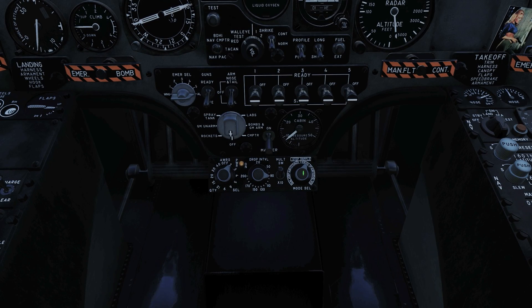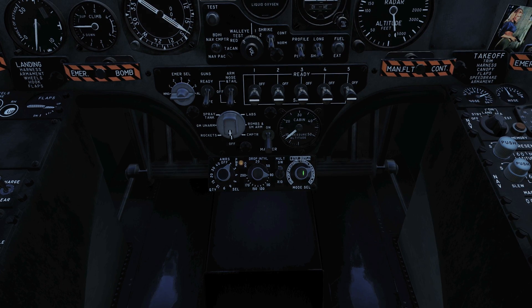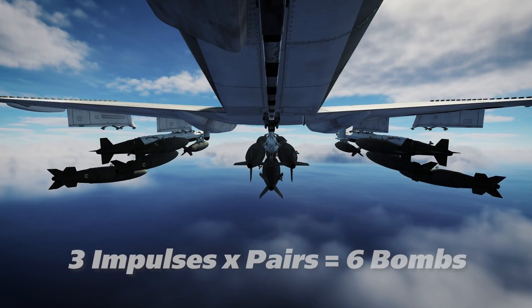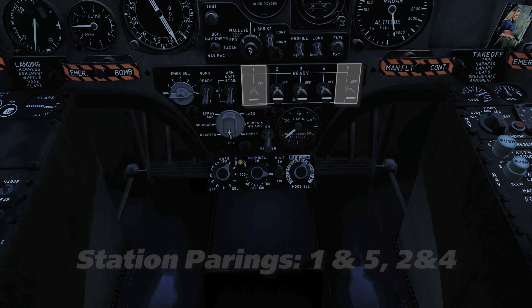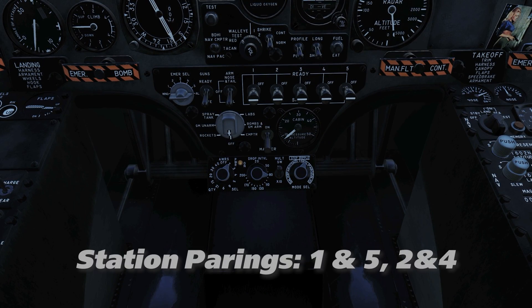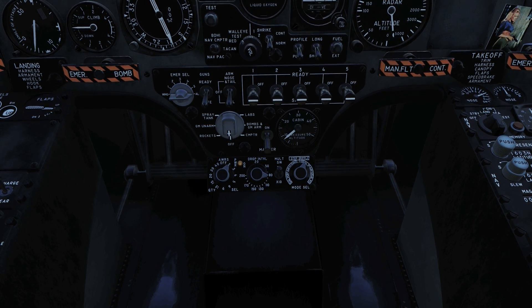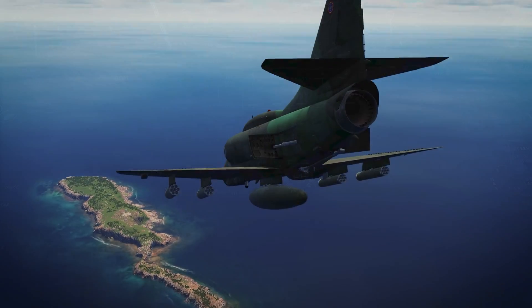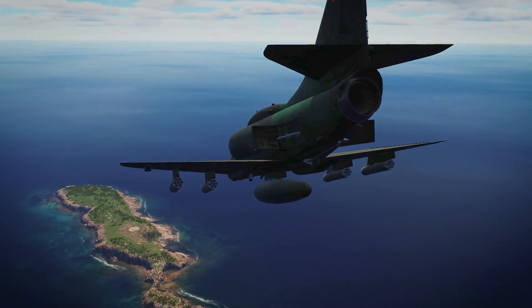Within that, you can select bombs to be released individually in the program, in pairs, or as a salvo. This effectively works as a multiplier box, where impulses are sent to alternating stations in single mode, while the same impulse is sent to two stations simultaneously in pairs mode. The station pairs are 1 with 5 and 2 with 4, with station 3 having no pair assignment and will not drop in pairs mode. It's important to note that both stations must be set to ready for this to function correctly. Salvo mode sends an impulse to all selected stations simultaneously.